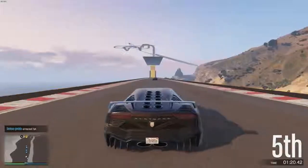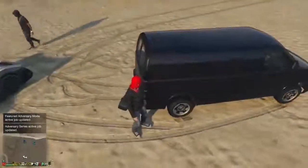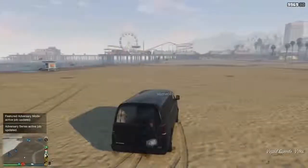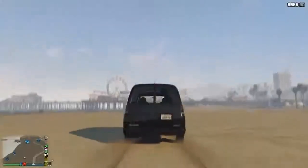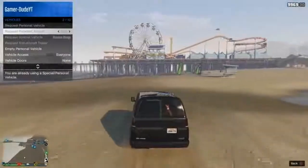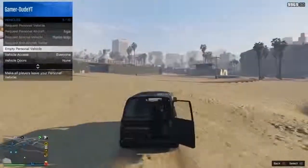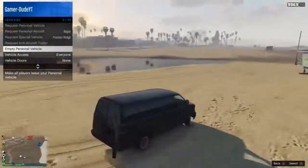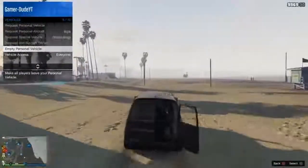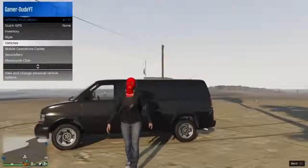The first thing we're showcasing is a very weird animation glitch. Get yourself a van, have your friend get in the back and start smoking. Then go to your interaction menu and press 'Empty Personal Vehicle' a couple of times. You'll notice the character gets out and starts floating — it looks really weird. It's currently working.